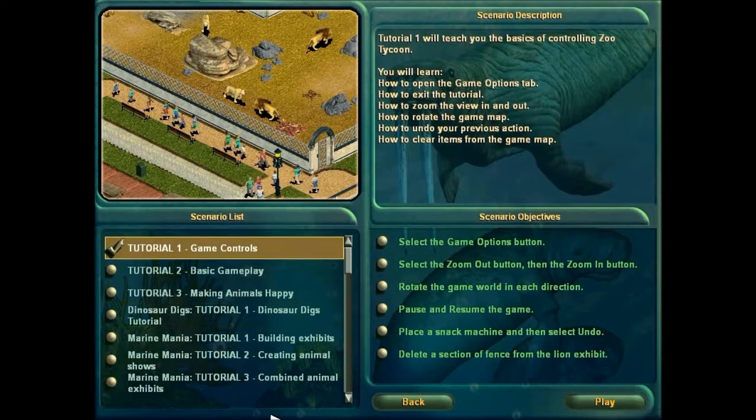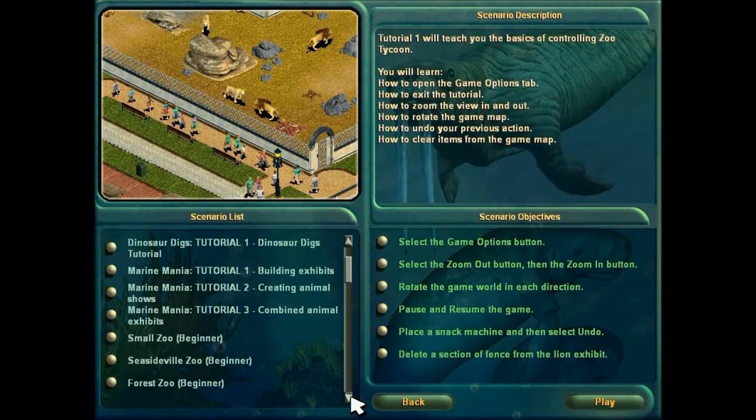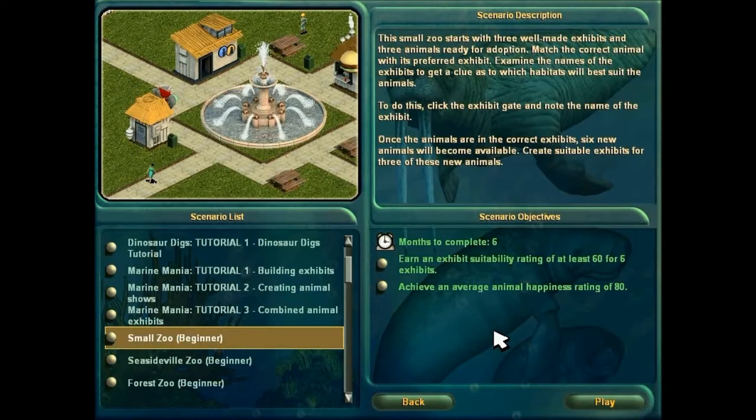There are a whole load more tutorials, but I'm not going to do them. If you are interested in doing the tutorials, I recommend you purchase the game for yourself. But what I am going to do is go into the first scenario, which is called Small Zoo.